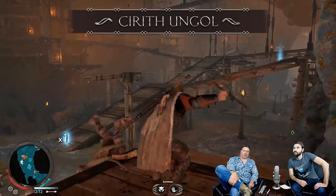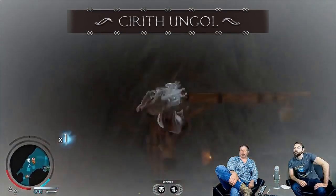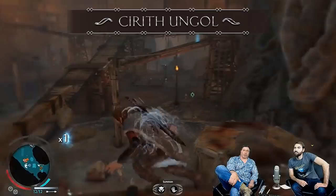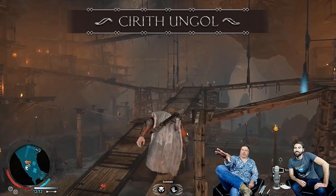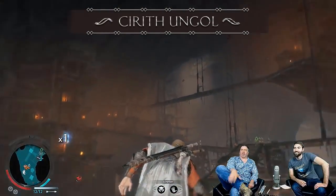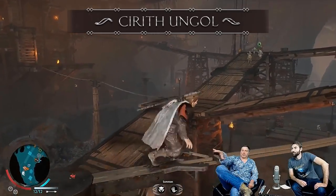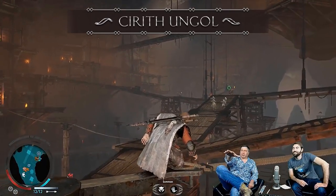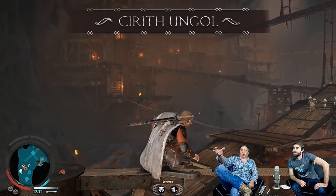The fortress itself is an ancient Numenorean structure — multi-layered, similar to Minas Ithil or Minas Morgul — leading up to a huge tower. On the other side of the cliff there are huge caves with goblin-like wooden bridges and boiling pools of toxic mud and gases. Overall it's a very cool, mostly brown and rocky region.